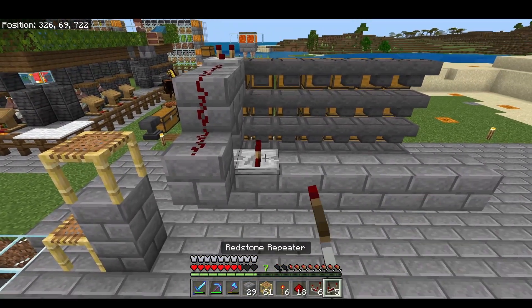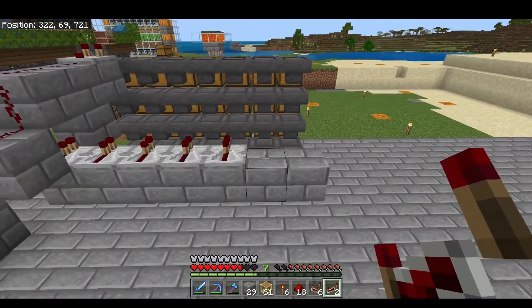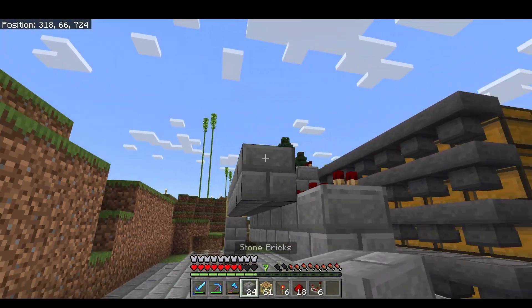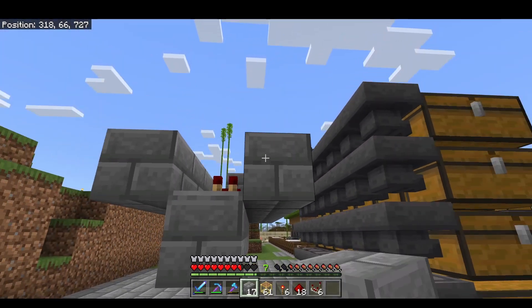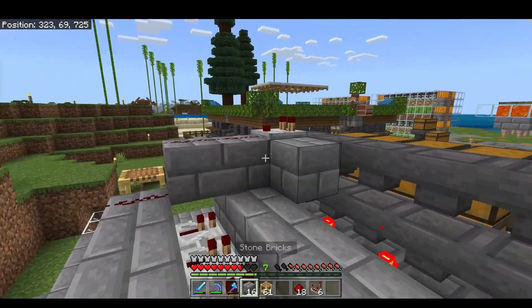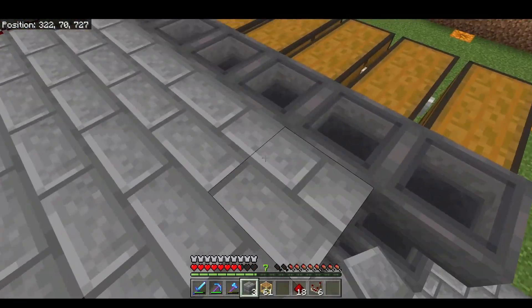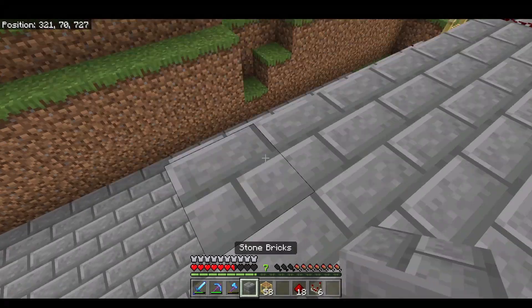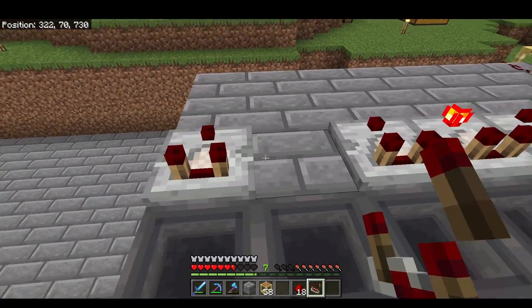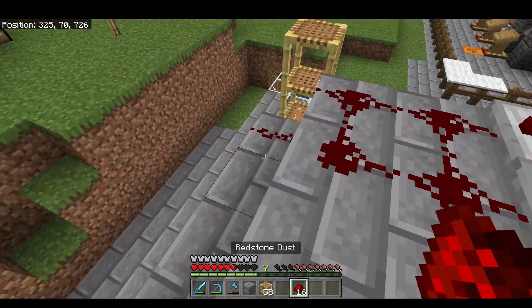Get up here and throw those repeaters on. Pop on over to this side, throw some stone down, get those torches in on this side, and build up your blocks. Now that the structure is complete in terms of blocks, we can put those comparators down — make sure they're not on. And get that redstone down.